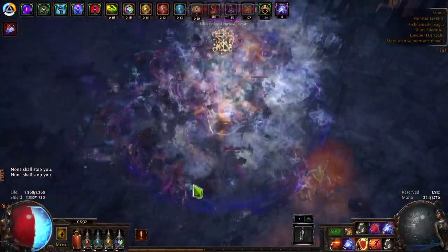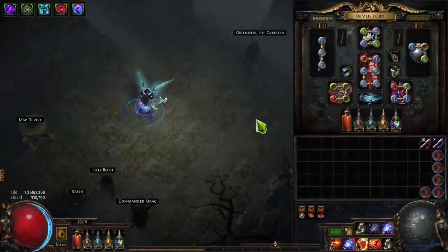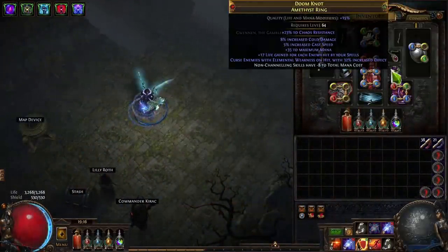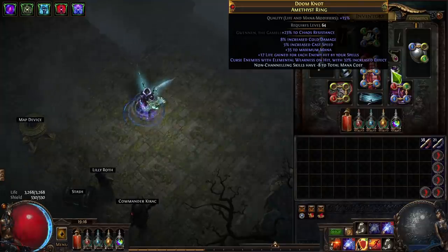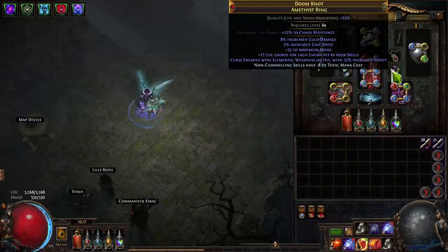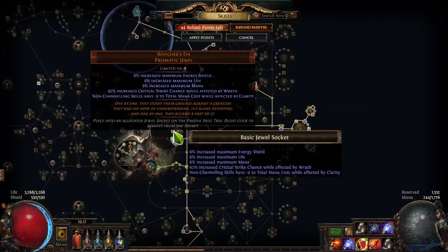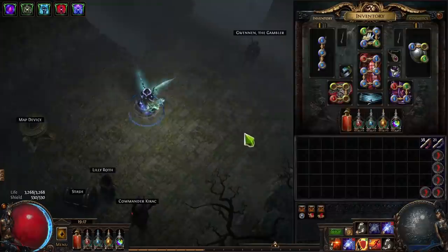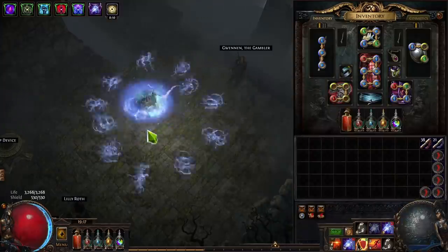The PoB will be linked in the description, but keep in mind this build is nowhere near its final version. It does very little damage right now and killing bosses is difficult without all the stacks. But since I can clear maps in less than one minute, I can farm currency quickly for improvements. I recommend getting a ring made by awakener-orbing a Shaper ring and Hunter ring with elemental weakness on hit and life gained on hit for spells. For mana, I have minus cost on jewelry, Replica Conqueror's Efficiency, and a Watcher's Eye with minus cost while affected by Clarity — these prevent mana issues at high cast speeds.